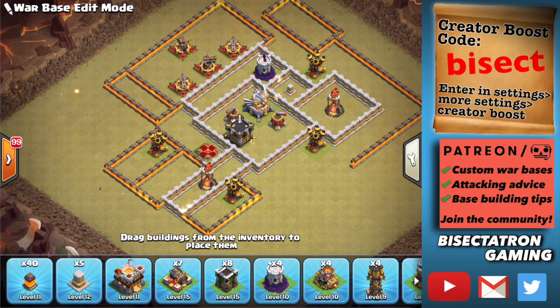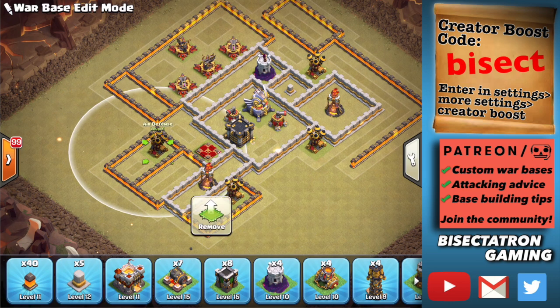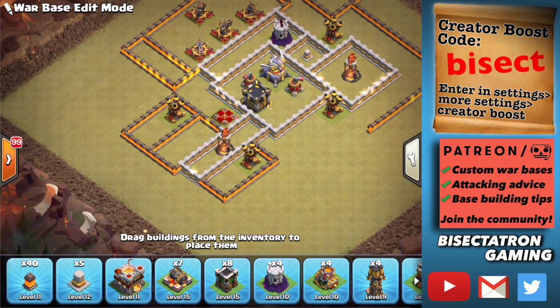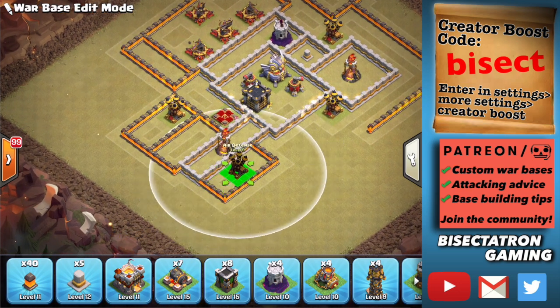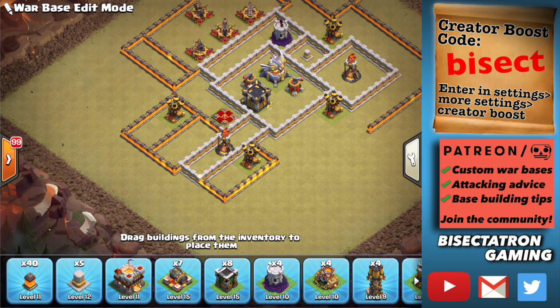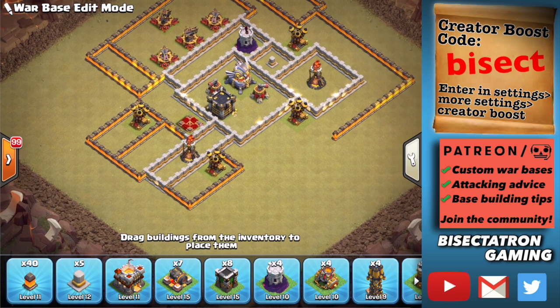For air defenses, pair them up and put them with the multi-infernos — two by one inferno, two by the other. That's going to make it difficult for queen charges. I like to drop them back a little bit rather than in that outer layer of the base. It makes it trickier for queen charges because the healers can get picked off if the queen goes at a weird angle. If you have them in pairs, it makes it even harder, because if the queen goes at one inferno the healers might be getting hit by the other air defense.